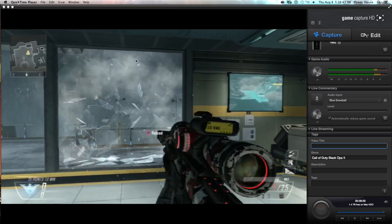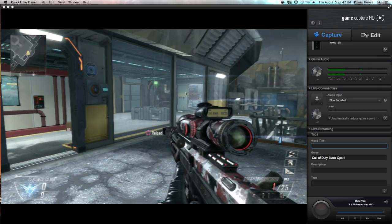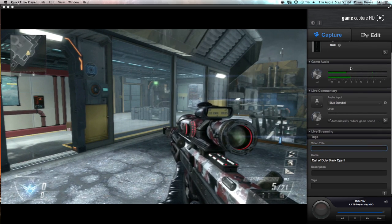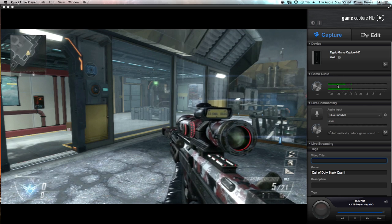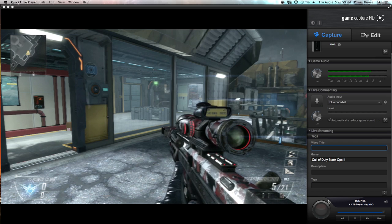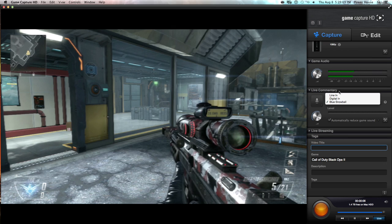You just have to use the Elgato Game Capture software that comes with your Elgato device, and I'm going to show you right here. So, here are all my settings — right up here are the recording settings, 1080p, the game audio, the information about the game, and the record button down here at the bottom. What you do is hit the record button, and then you go right up here where it says live commentary.